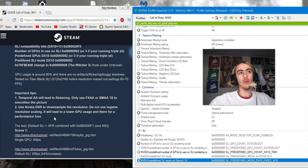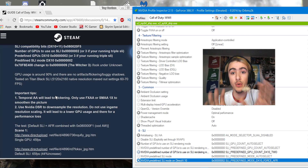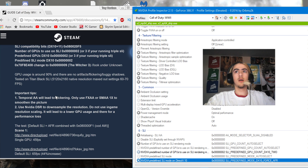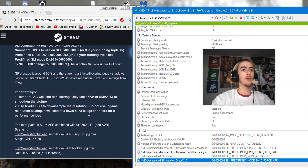Temporal AA will lead to flickering. All AA will lead to flickering. I had SMAA2X on and it completely breaks it. You have to turn off AA entirely. When you have AA on, it'll look like the game is broken and you'll want to restart your computer — do not do that. Turn off AA and you'll be like, oh, it works. You just can't use AA, but you'll be able to play it in high resolutions.